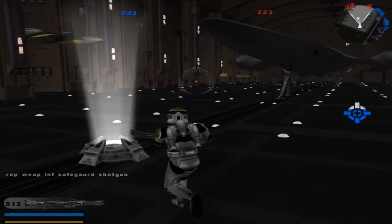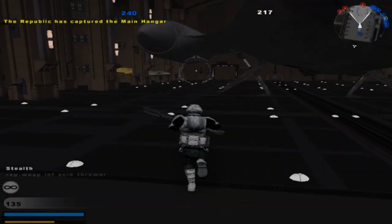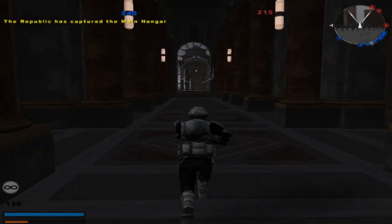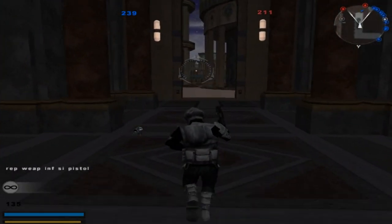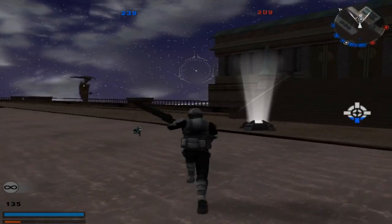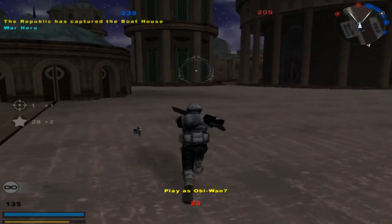We're going to change our unit here because we need to get some diversity. An acid thrower — sounds pretty neat. A prototype rifle. He's got a Rega Rega Crystal; I got Stealth. Let's go over here and take this command post. Can't get over that sky — it looks really nice. Command post is under Republic control.